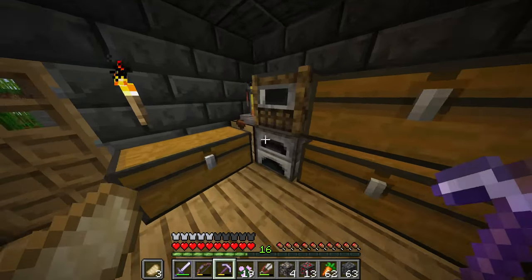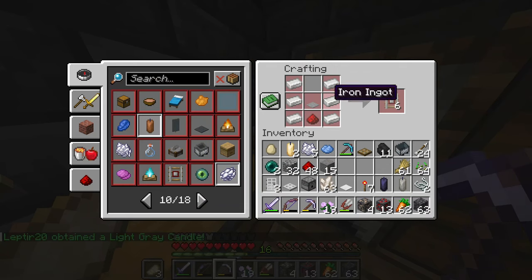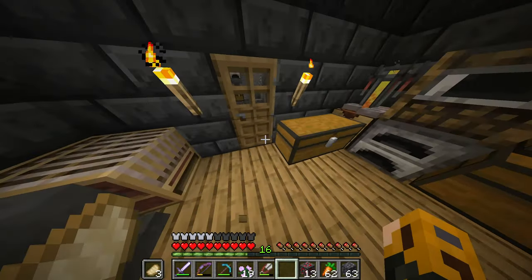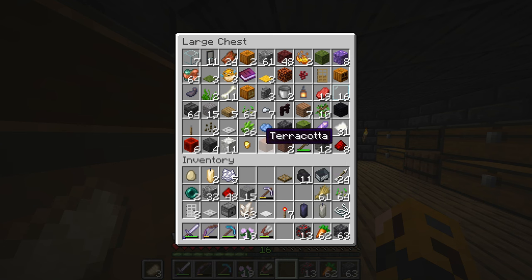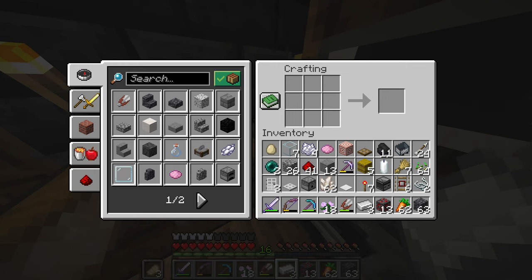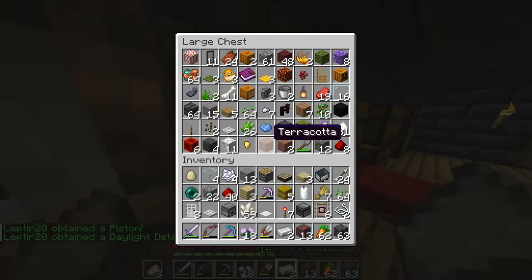Mining iron to get raw iron and not throwing it straight into a smelter, and being able to use fortune on it — so weird but it's been a thing for a while. Now we got detector rails. Now we just need an observer and then one target block. And now all we need is daylight sensors — I forgot how we make that. We're just missing slabs, that's the issue. That's real simple — and there we go.